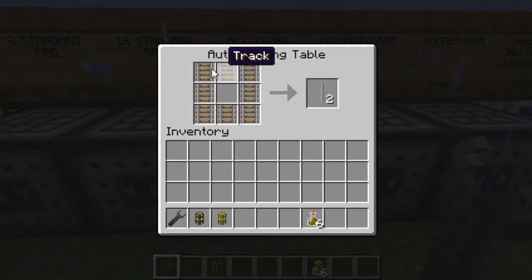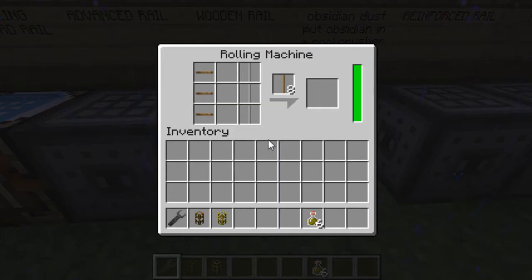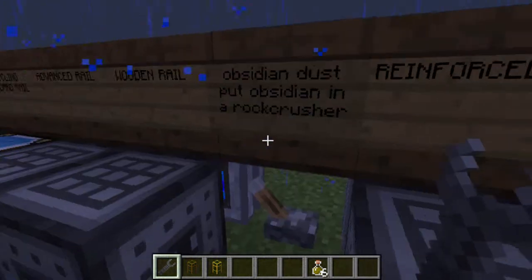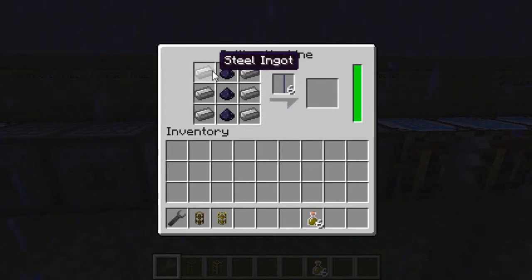Recycling standard rails: you can put tracks all the way around like this and get two standard rails. Advanced rails is, I think, gold and standard rails. Wooden rail is standard rails with wooden ties — click this and it will drain the stored power and give you the wooden rails. Reinforced rails is six steel ingots with three obsidian dust — drains the power and makes you the reinforced rails. Obsidian dust is made by putting obsidian in a rock crusher.